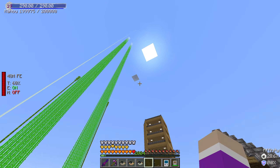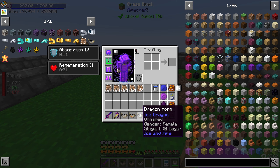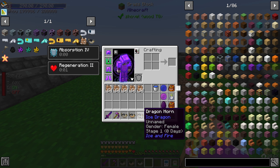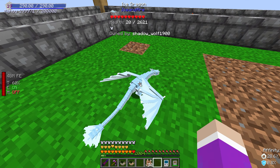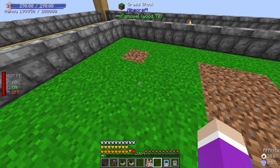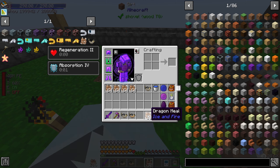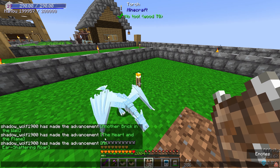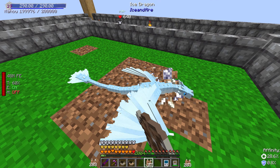I don't want them drowning so I'll get rid of the water, and I don't need the netherrack anymore. It still hasn't rained yet and it's only turning midday, so I doubt it's going to rain anytime soon. We might as well get these dragons hatched and start with the ice dragon. Shift right-clicking shows: female, hunger 50, stage one, only 20 health out of 2000. Now you can just keep feeding it dragon meal to grow it.